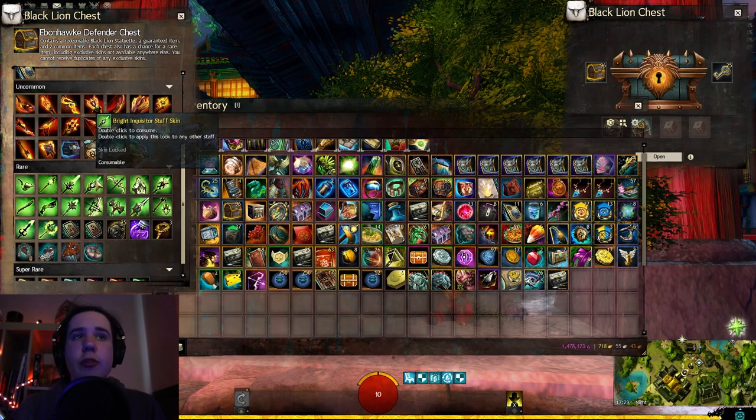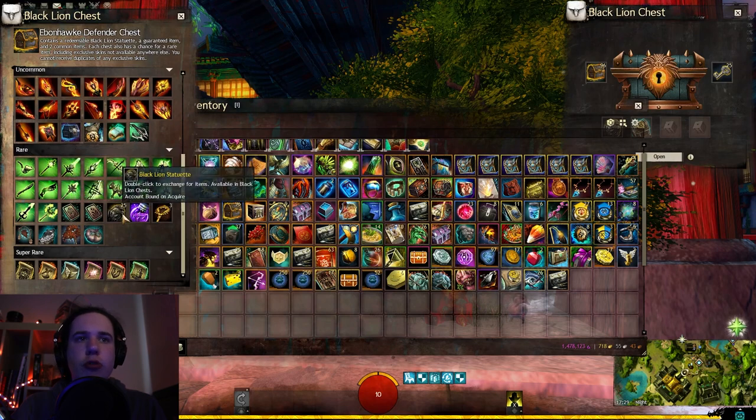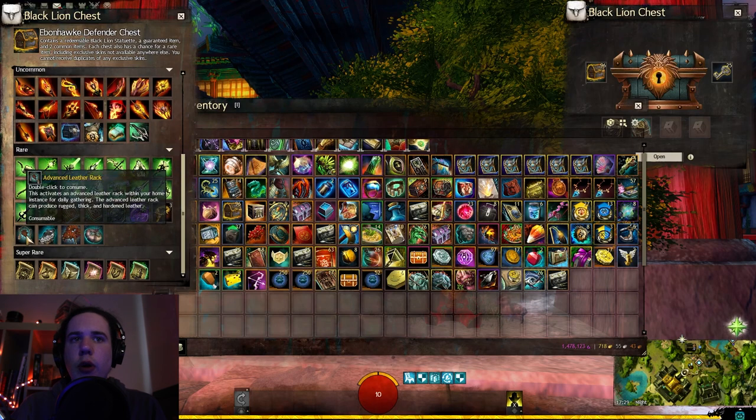We have our Bright Inquisitor Staff Skins in Rare with the Glyph of Watch Night and the Glyph of Virtue. And then the Omnum Berry, the Elderwood, the Iron Ore and Advanced Leather Packs there in the Rares.